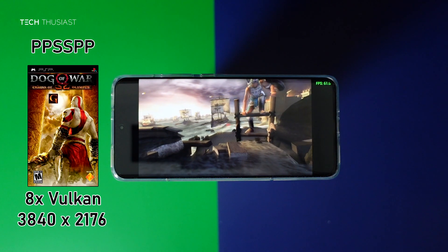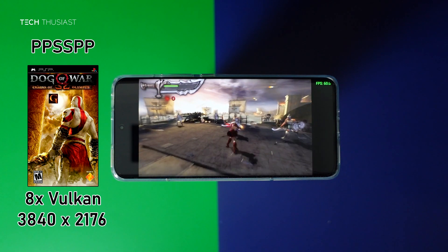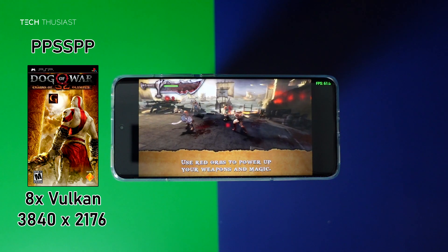Next up we have PSP with God of War: Chains of Olympus, and I am using PPSSPP, the free version from the Google Play Store. This is 8x internal resolution with the Vulkan backend, and as you can see there is no slowdown at all.